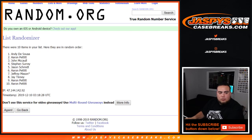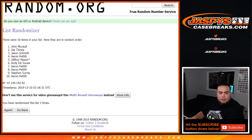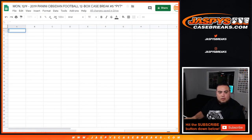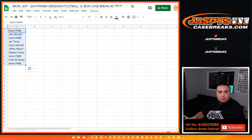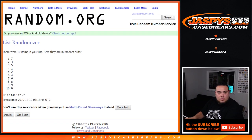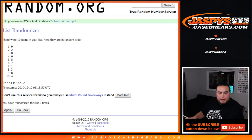Rolling 5 times: 1, 2, 3, 4, and 5. Then Aaron, down to Aaron — this is the high-end one right here. Rolling 5 times on the numbers: 1, 2, 3, 4, and 5.